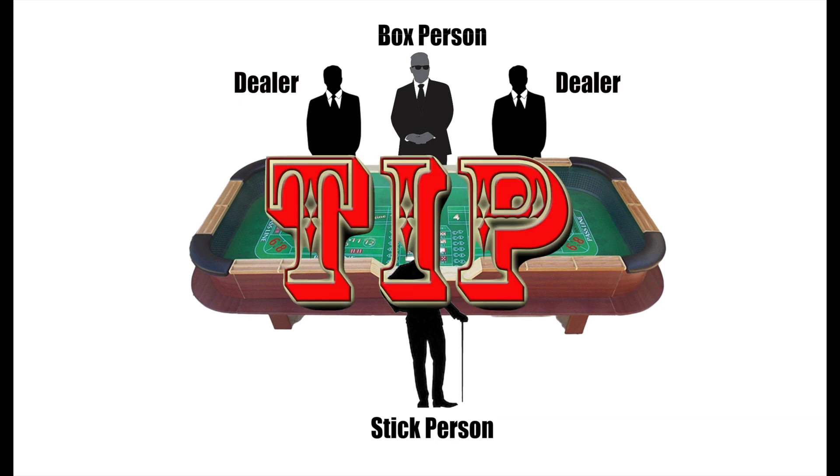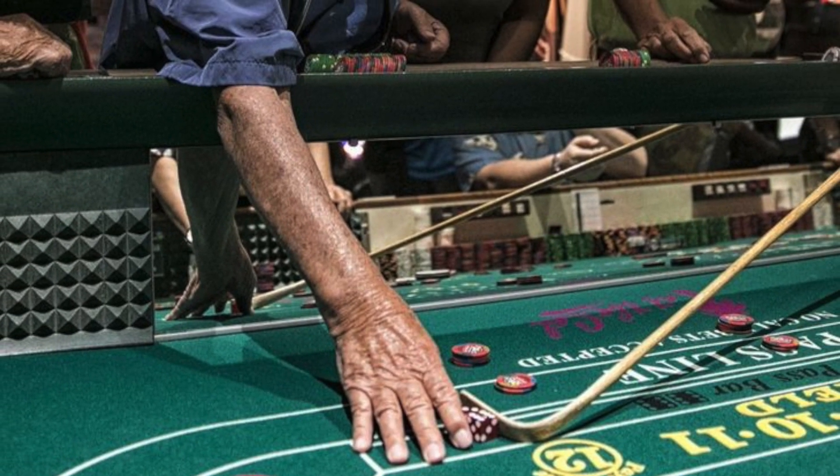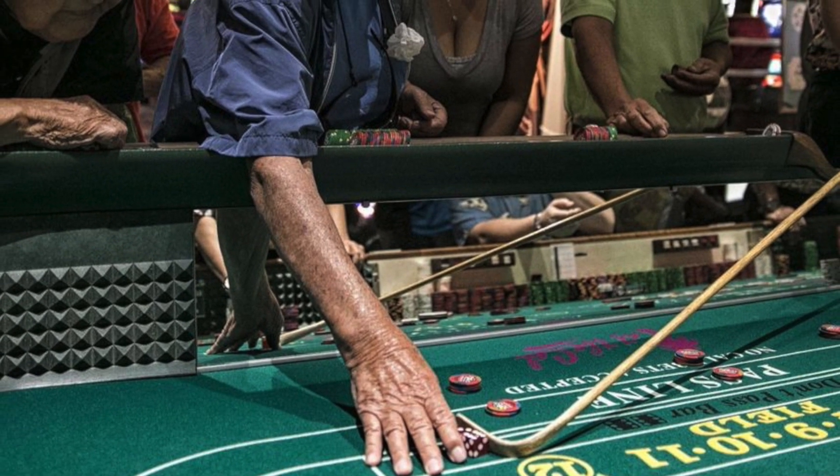Insider tip! You may notice mirrors along some of the table walls, which is useful for the box person to make sure that the shooters are not doing anything sneaky with the dice, especially when the player has their hands down inside the table.